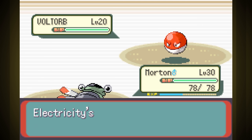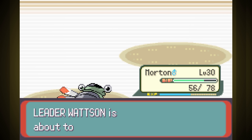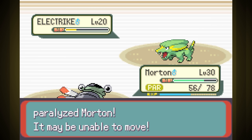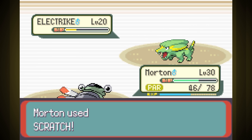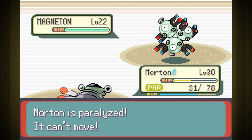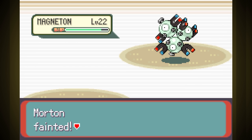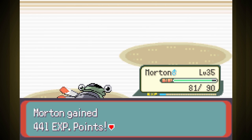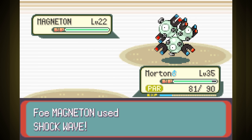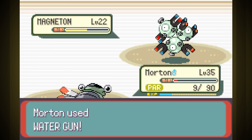Electric Gym time. I gave this one a ton of tries, and although Mud Sport did a great job at reducing the damage they dealt, we still got paralyzed all the time. On my best attempt, we got all the way to Magneton, but it still took us down easily. We're at level 30, and it's not even close. I might just have to level up until 37 to pick up Ancient Power. I tried again at level 35, but it didn't really go much better — we could one-shot Voltorb and Electrike, but Magneton still took us down. In two more levels we get Ancient Power — it's not much stronger, but it's got the same type attack bonus, so I think it'll be enough.